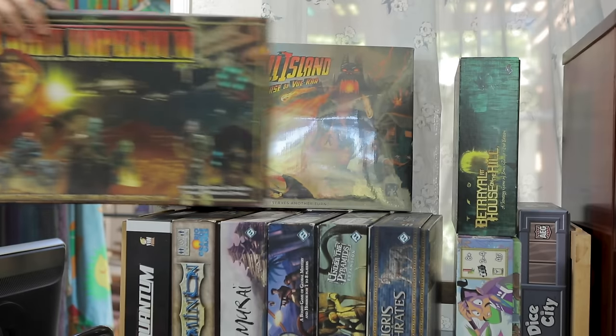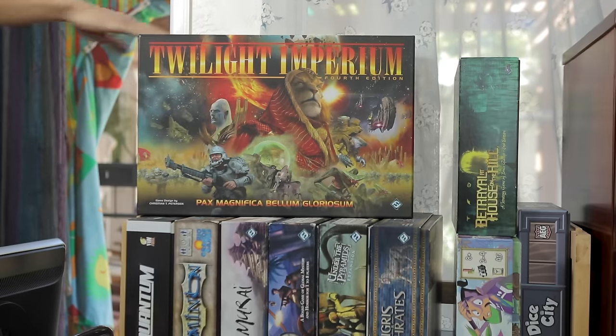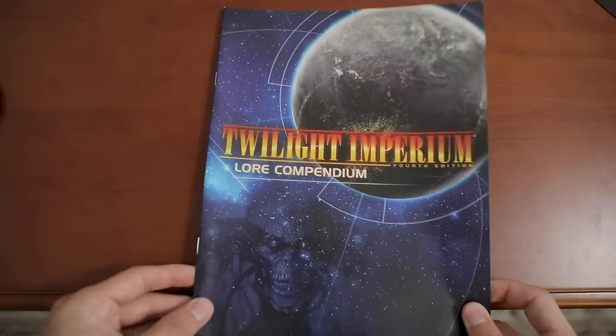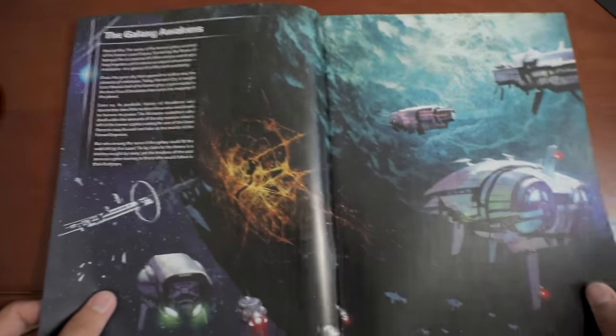This game comes with a huge plastic insert, which is so nice because there's just so much stuff in this game, but this also lets you store it vertically with few problems. And this sturdy TI4 box just has this amazing presence about it on a shelf. We are not let down by the awesomeness in the world of Twilight Imperium — this game even gives you an amazing lore compendium to just straight immerse you in this vast, war-stricken universe.